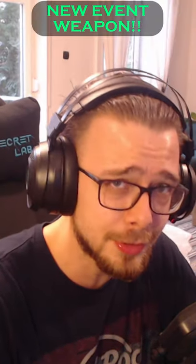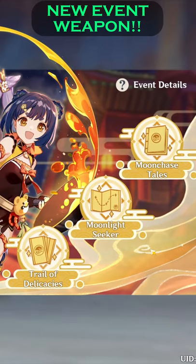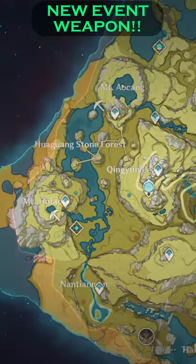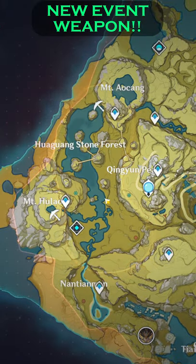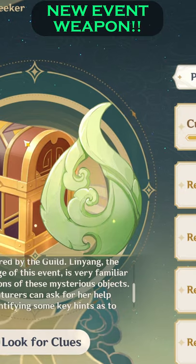Hey, it's Tildrel. I just want to tell you about something that you need to do during this new Moonlight Merriment event. In between all of those new timed activities, there will be this Moonlight Seeker thing. Basically, you will just go around an already explored area once again and collect some sigils that are looking like this one right here.